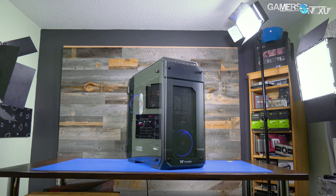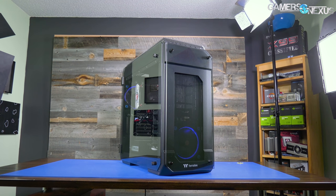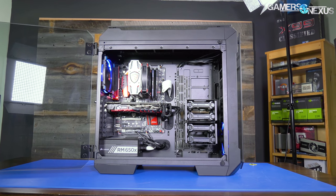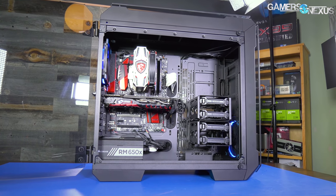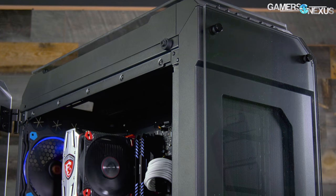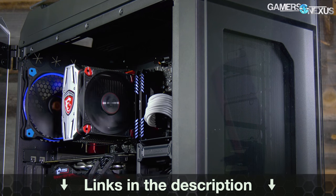This video is brought to you by Thermaltake and the View 71 Enclosure. The View 71 is a full tower case that's capable of fitting three video cards in most configurations, and it's also one of the better cooling cases in our recent case testing bench lineup. It has hinged tempered glass doors on either side, and it comes with at least one ring fan, though you can get the RGB version if you prefer. Learn more at the link in the description below.